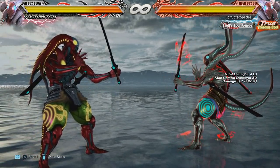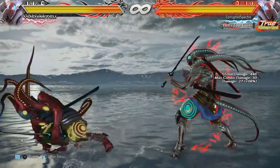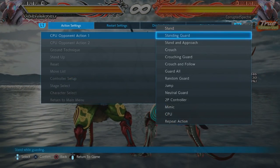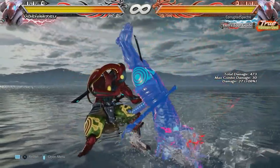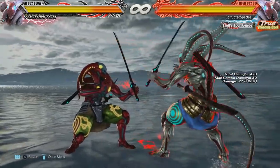Yoshimitsu's Rue Kick also had its hitbox expanded downward. In certain situations, an opponent could be crouching and Yoshimitsu would go for a Rue Kick — because that's actually a mid-launcher — and the Rue Kick will still sometimes whiff. Now it just has a higher chance of hitting that crouched opponent just because the hitbox got expanded a bit.